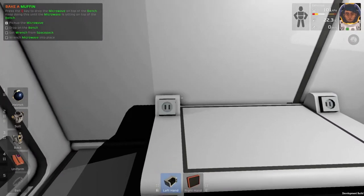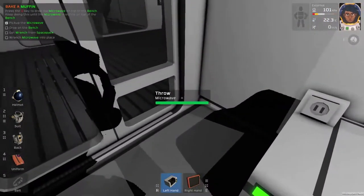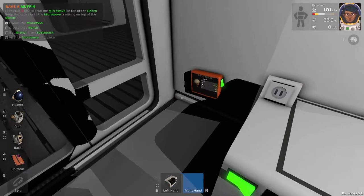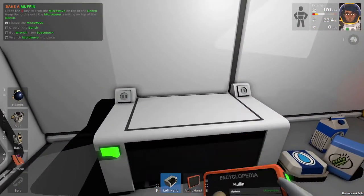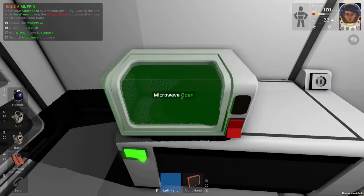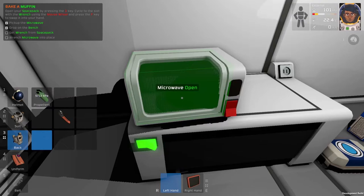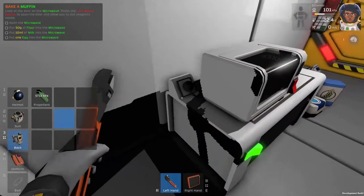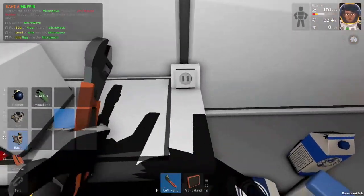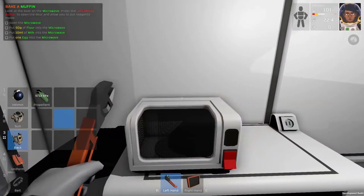We pick up the microwave and drop it on the bench — hit Q to place it. Then hit three to open up the pack, mouse wheel to the wrench, and F to put it in hand. Left click and hold to connect it to the table. Now I can put the wrench back in my slot with F and close the backpack. It's a lot of monkeying around with components but I completely see why — I like this level of detail.